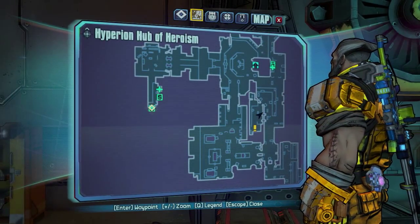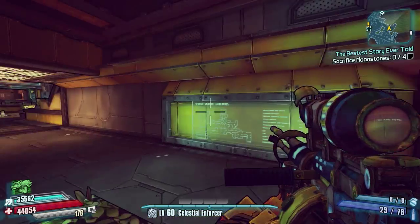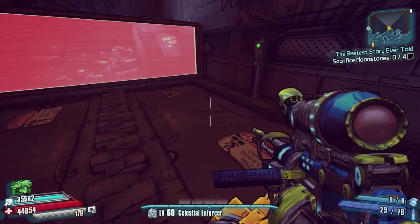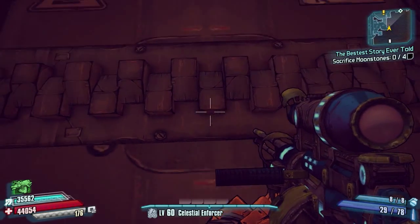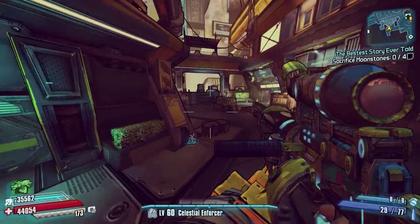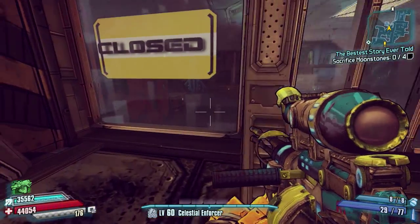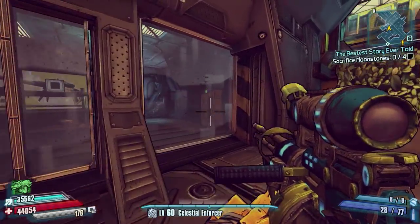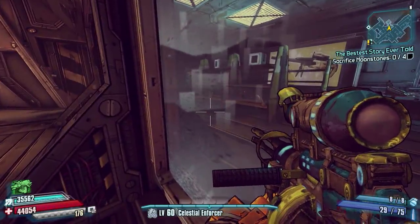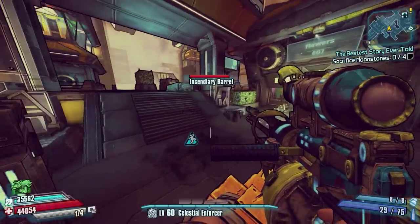That is all the loot lockers and chests on this map that I can find that you can access. Just a special mention though: in the Kill Meg mission, you come down into the trash compactor, press the button, kill Meg, and come out at the shop. There are two loot lockers in there that you can see in plain view, but I'm pretty sure you cannot get back into that room. If anyone knows a way to get back in, please let me know and I'll give you a shout out.